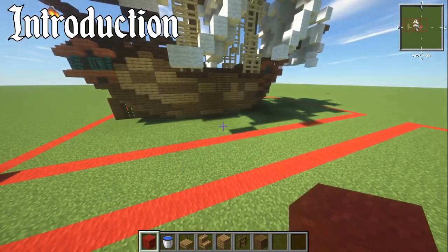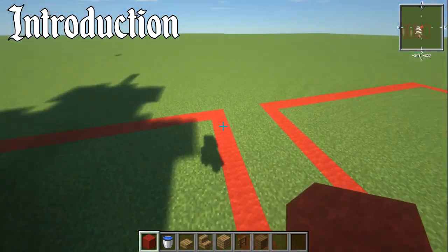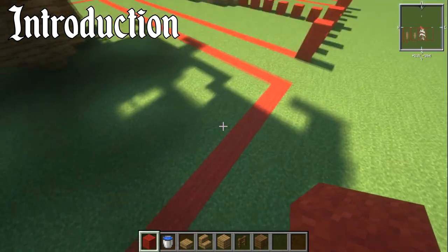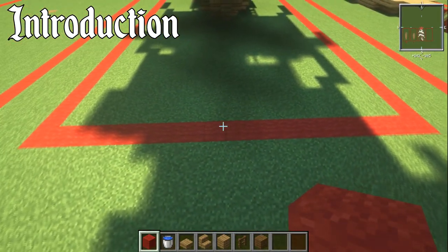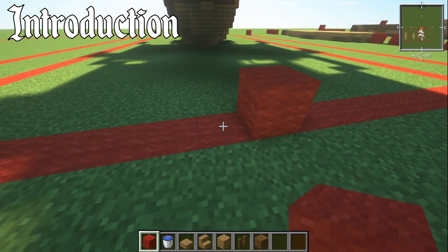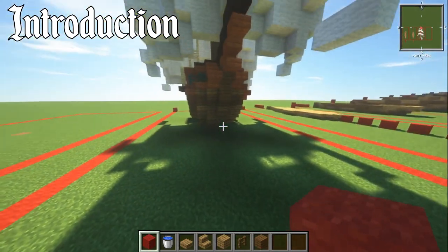If you're doing it in a dock or having it docked, this box is going to be quite useful because you can figure out where the bowsprit is. From the box, go 10 blocks over to find the center, and then from there it's 13 blocks back to the first part of it.